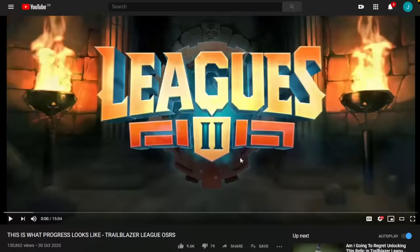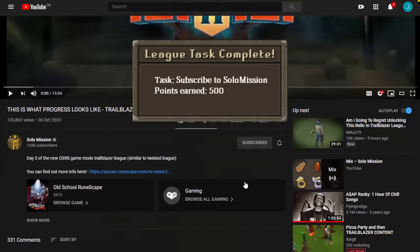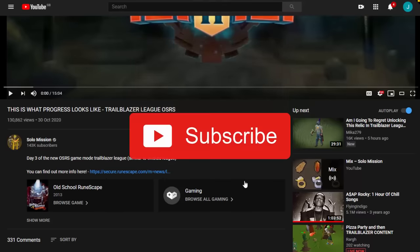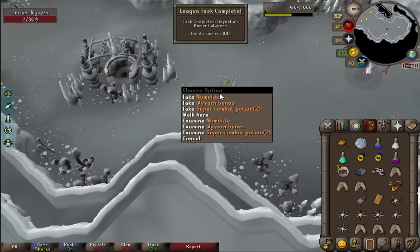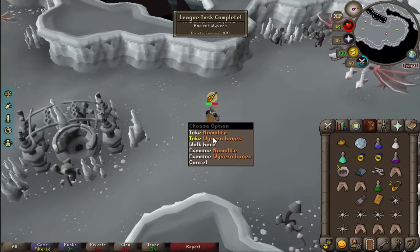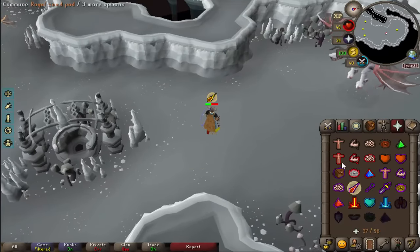100 points. Alright another task here — subscribe to the Solo Mission YouTube channel. 500 points, a master task. Oh my god that's so many points! I definitely recommend you guys do this if you're working towards your IRL relics. And that is an ancient wyvern kill completed. I waited so long yesterday doing PVM and stuff so I've just got so many things I can do really fast.